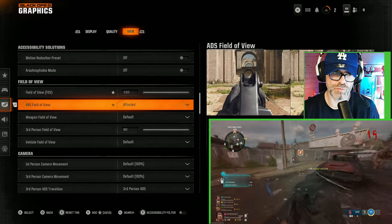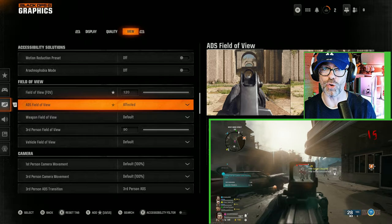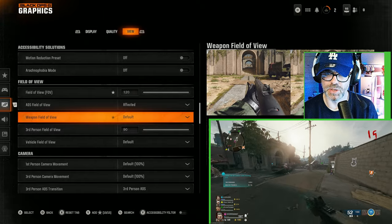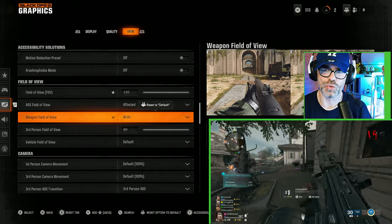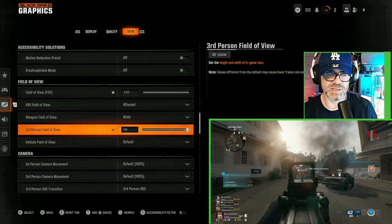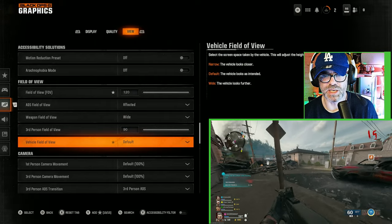Next, we have ADS field of view, which is set to affected. If it's set to independent, ADS zooms the field of view in to its usual value, which can crop the environment, so I recommend you keep it at affected. Next we've got weapon field of view, set to default. I reckon you should go for wide, so the weapon looks smaller, meaning you'll see more of what's going on in front of you. Third person field of view is maxed out — I reckon you should leave it at that. Vehicle field of view is set to default — I would also keep it at default.